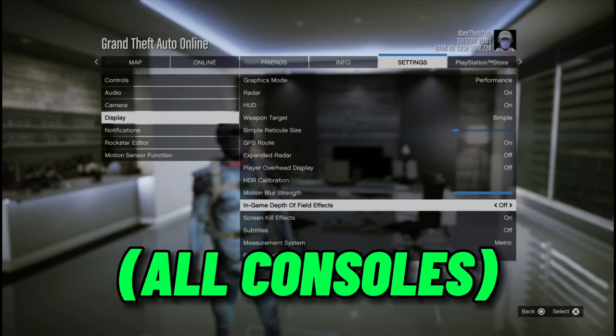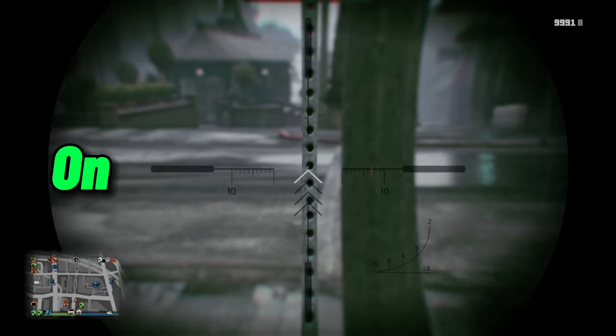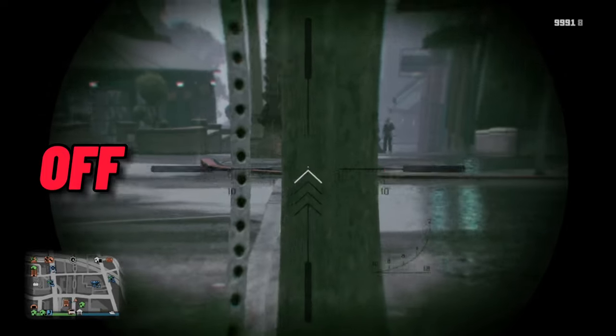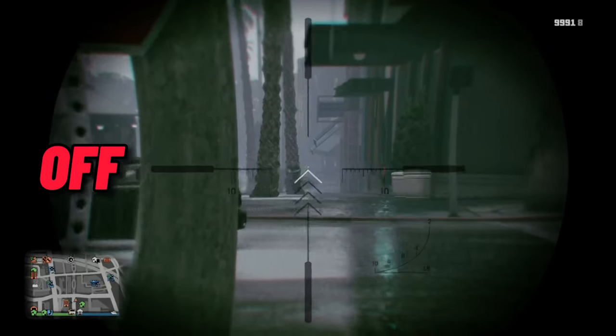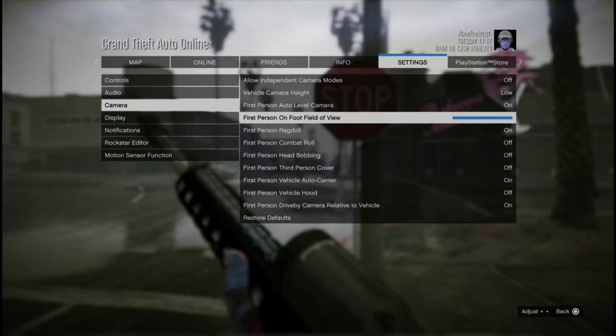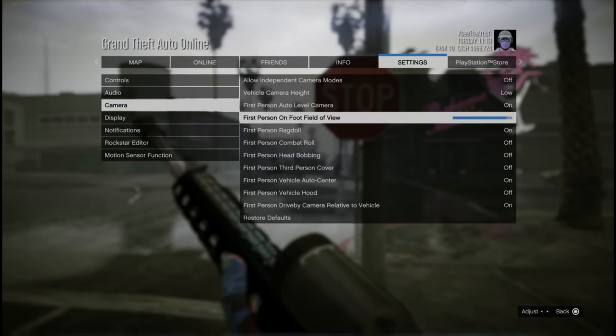The next thing you want to do is go to In-Game Depth of Field Effect and put that on Off. If you have it on, everything on the focal point will be focused in and everything around it blurred out. When you have it off, everything in the background is visible — you can see your enemies clearer. After you're done with Display, go ahead and head to Cameras.